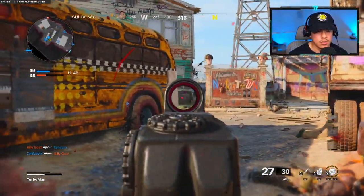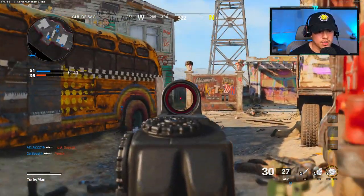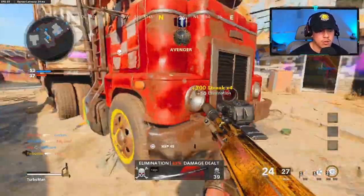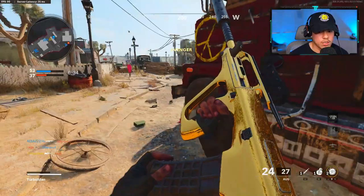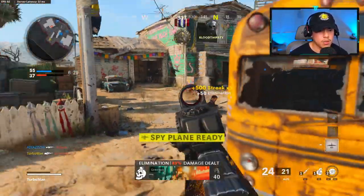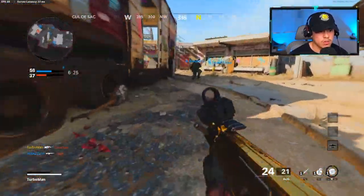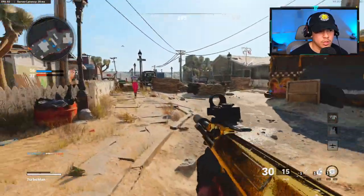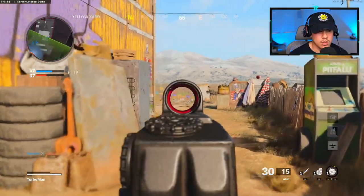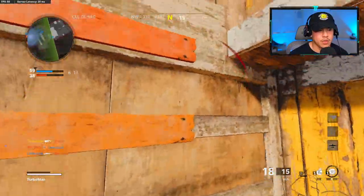I killed a teammate. Let's try to hold him at their spawn — that's why I'm protecting this midline of the area of the map. Someone's coming down. I'm the gatekeeper. Oh no, they got a spy plane. Let me put this down here. I got a spy plane too — two can play at that game. Wait, spawns flipped. Dude, if I were to lose that gun, I would have been so mad.